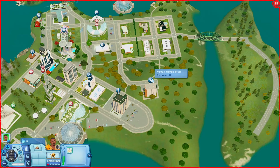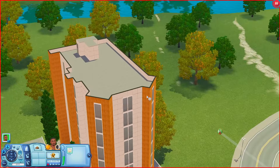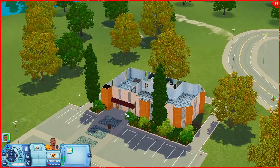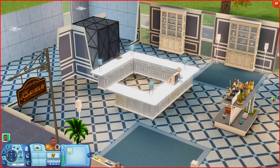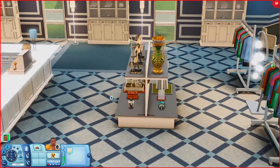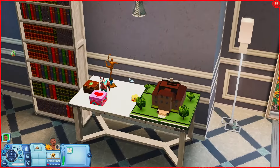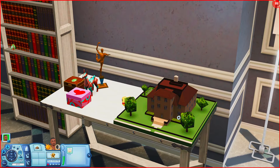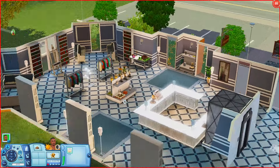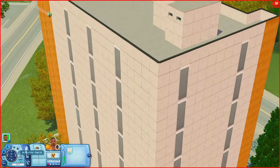Now let's check out the Venta Icambio Creek, which beside it is a consignment store. It kind of looks like a skyscraper or a hotel. At the bottom we have an elevator, a consignment register, and a lot of different objects on display — china cabinets, lamps, artifacts from Egypt and China, clothes, an art easel, places to sit, and even a little model house. Upstairs it looks like bathrooms and empty space to add stuff.